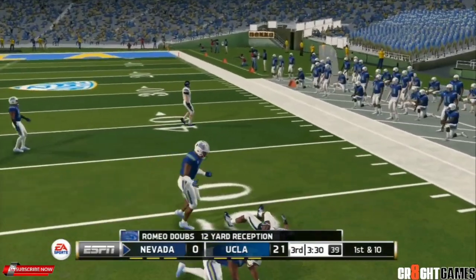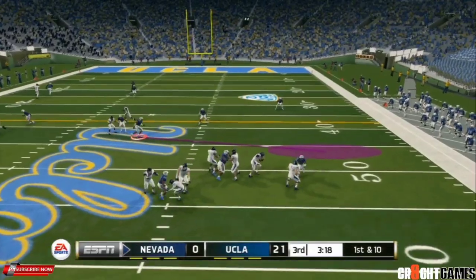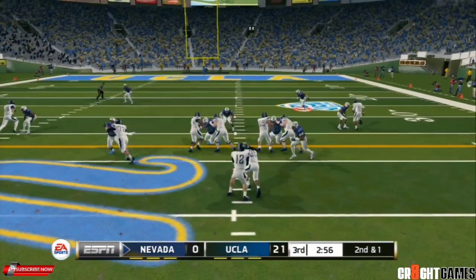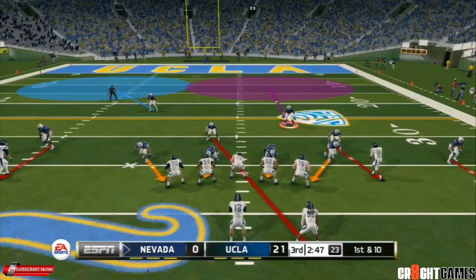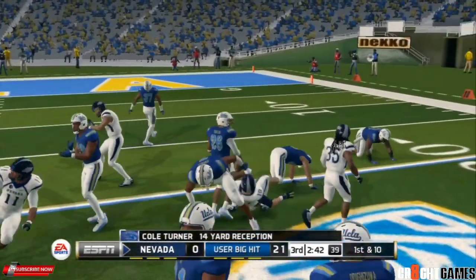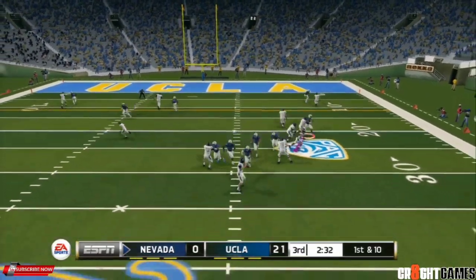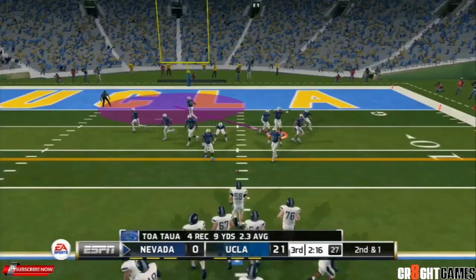Buckle down on that. Take away the crit routes and the quarterback decided to take off, picking up nine. Second down, somebody make a play! Read option — seeing that coming, first down. Quick pass across the middle, Turner picks up fourteen. They're abusing that slot corner completely. We read the screen pass but couldn't make a play on it — Toa picks up nearly a first down.